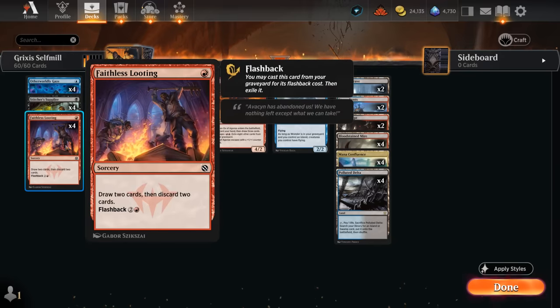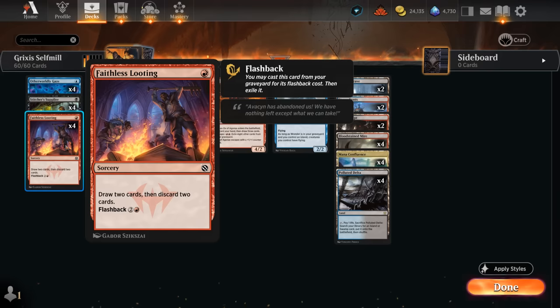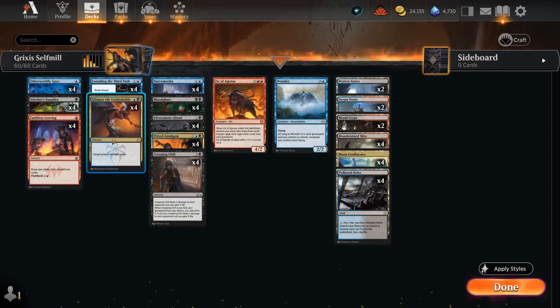Faithless Looting is another discard outlet. Yes, Orcish Bowmasters is everywhere in this format and drawing cards can be punished, but we can often cast Looting on turn one to discard creatures early. Once we suspect Bowmasters we don't have to flash it back, but it's still a great way to put those initial creatures in the graveyard that might otherwise be stuck in hand, and it helps dig towards more impactful cards.